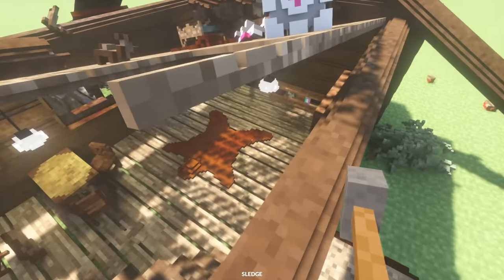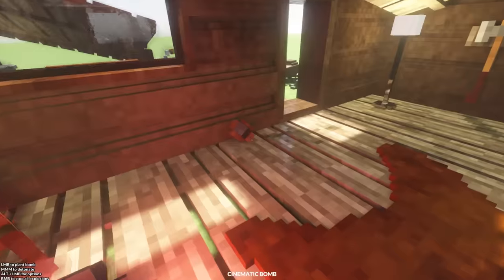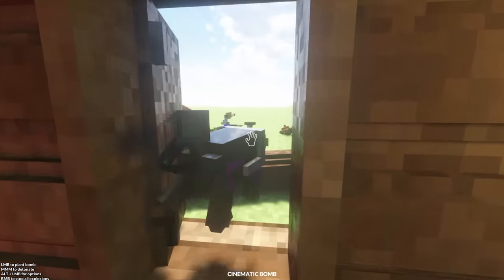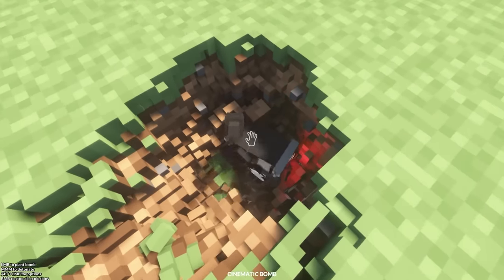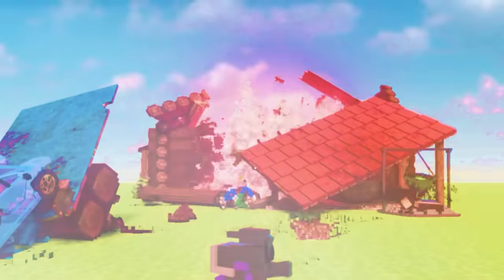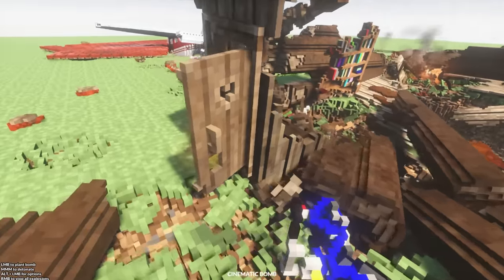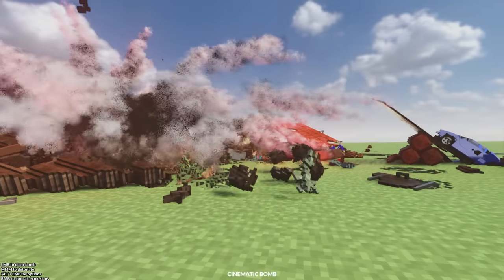The roof has just collapsed, so we should really just finish off the job. And honestly I think the best thing to use is a cinematic bomb - this should look really cool. Robot, where are you? Why is it staring at the bomb? Do not nudge that! Get out of there, things are about to go boom. Stay right there - three, two, one, detonate! Yeah, look at that - the cabin has almost been completely destroyed.